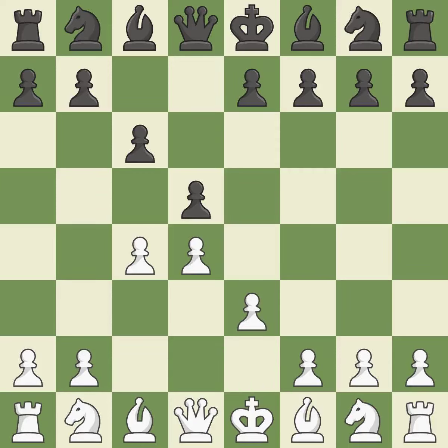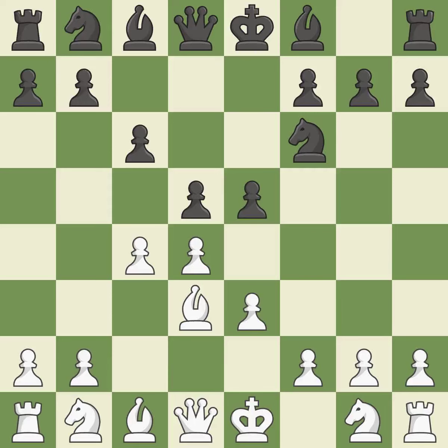e3 supports the d4 pawn and allows the light-squared bishop to develop. By doing this, a knight moves out of its beginning square and into the action. This develops a bishop off its starting square, getting it into the action. It is the last book move. This hits in the middle and prevents the opponent from gaining ground.